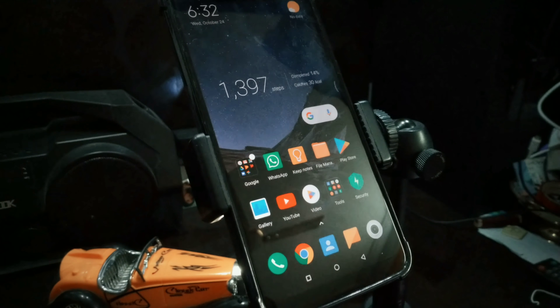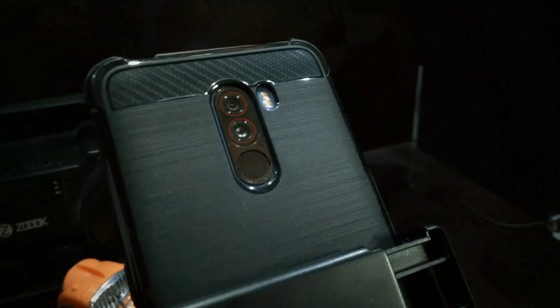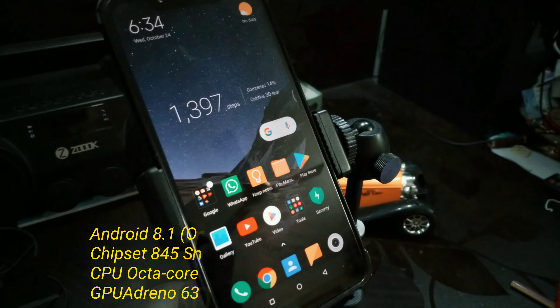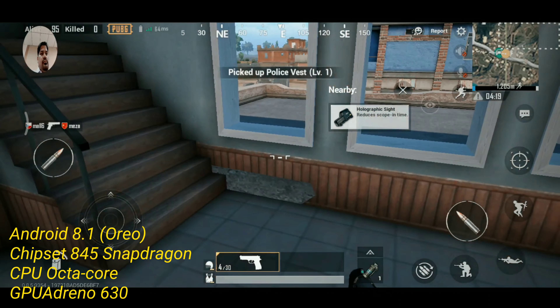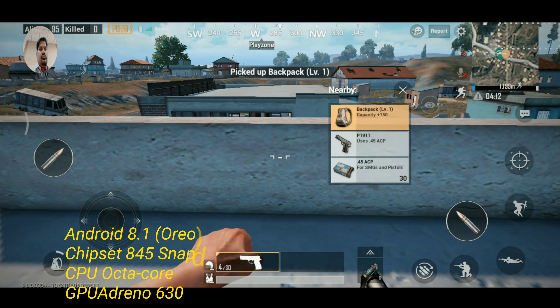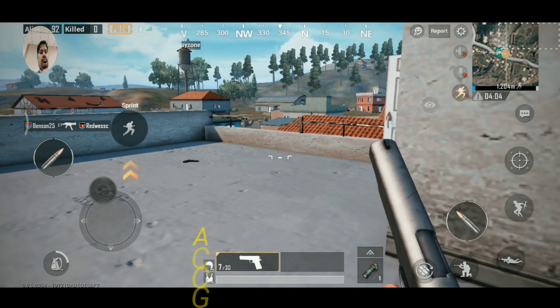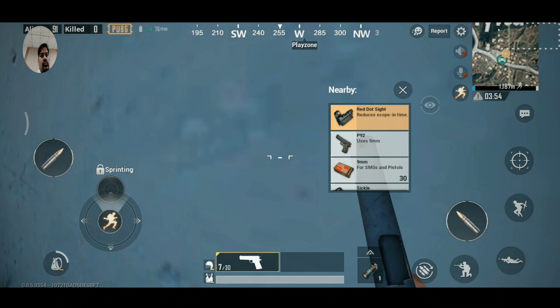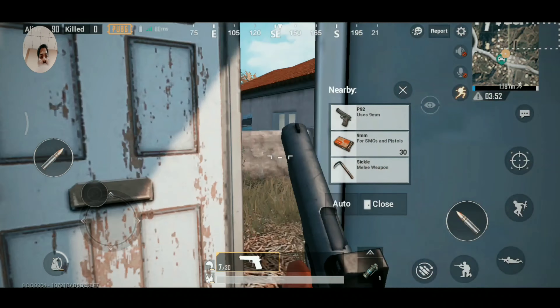What's up YouTube, welcome to Complete Tech Review and welcome to another gaming review on the Poco F1 Xiaomi phone. As mentioned, the Poco F1 is a beast of a phone which comes with 6 and 8 GB configuration of RAM, and from a storage capacity you have 64, 128, and 256 GB.